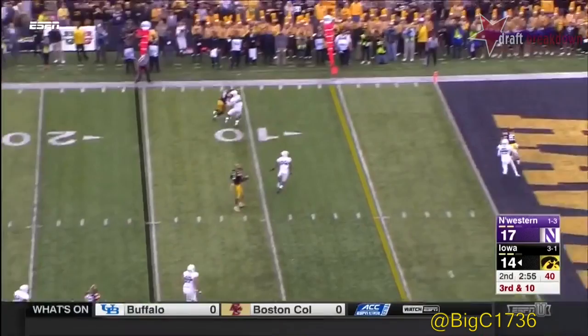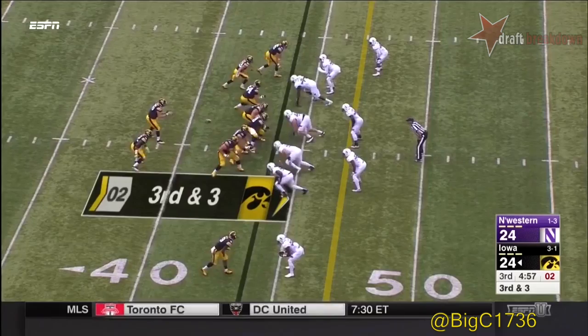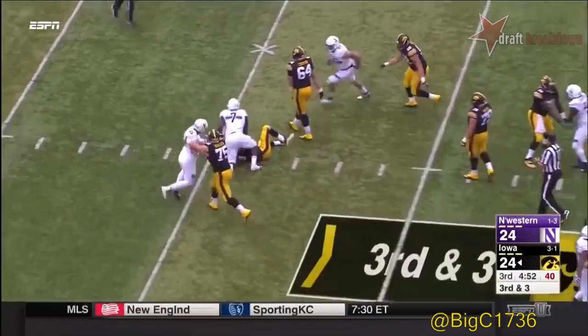Here comes pressure into the end zone, looking for McCarron — could be a touchdown, it might be a quarterback run. Beathard steps up, gets hit, he'll get sacked. Odenabo with the sack.